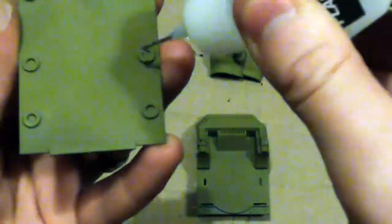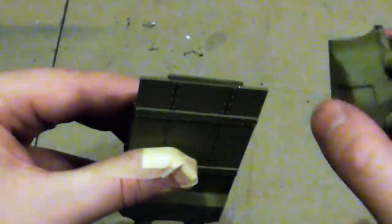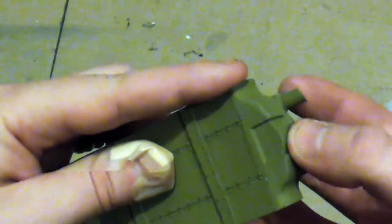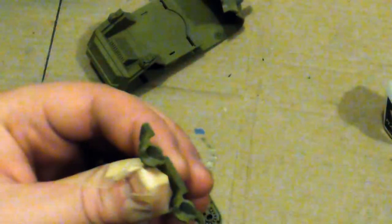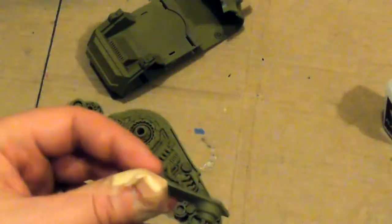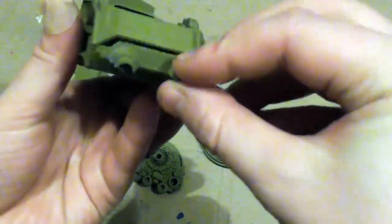A Plague Burst Crawler is a demon engine used by the Death Guard Traitor Legion as a mobile artillery piece, to provide combat support to the Death Guard Plague Marines infantry assaults. Its primary weapon is a Plague Burst Mortar that combines high-radius explosives with lethal demonic spore clouds that can eat through almost any known form of protection.